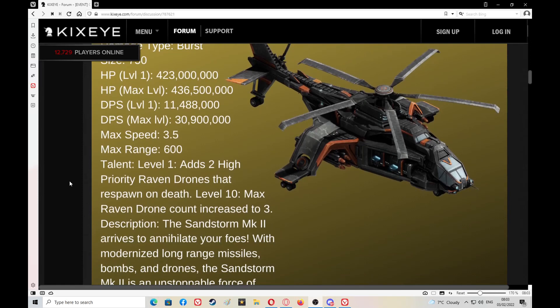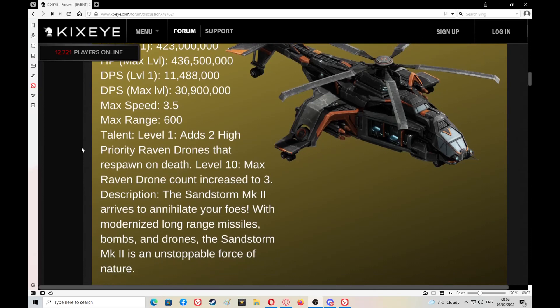The talent at level 1 adds a higher priority Raven drone that respawns on death. At level 10 max, the Raven drone count increases to 3. So it's maxed out at level 10, which isn't bad.